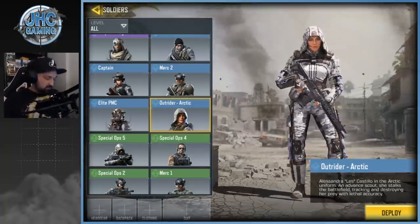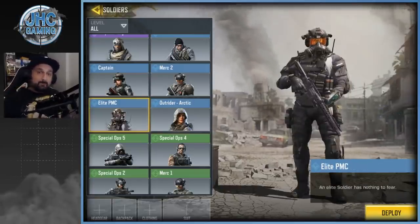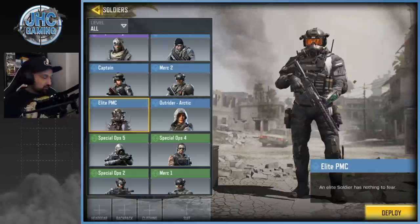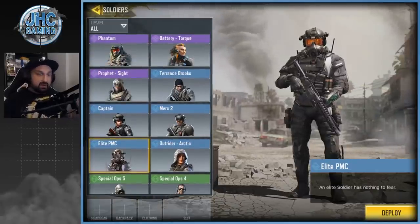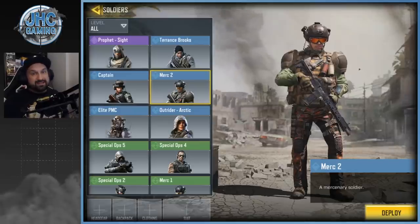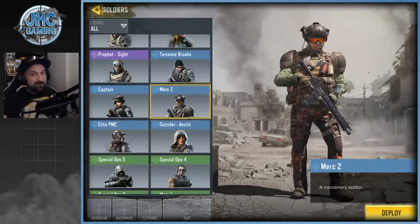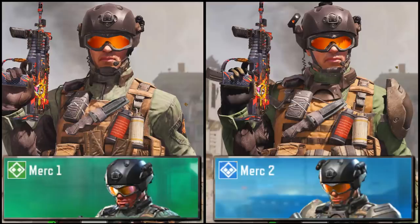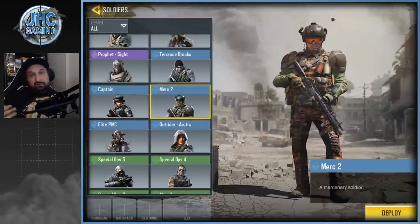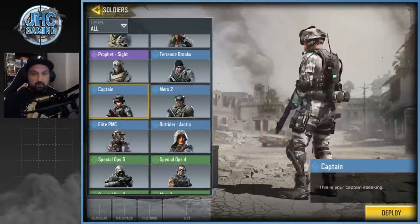Next is Elite PMC — a straight-up purchase in the store for 1200 COD Points or something like that, back when the game came out. It was the first skin you could buy in the shop and I still love it; the mask is awesome. Then there's Merc 2, another free skin where you had to reach Master rank in Battle Royale rank season. It's very similar to Merc 1 but with different gadgets and shoulder pads — actually looks a little better than the paid version and it's free.